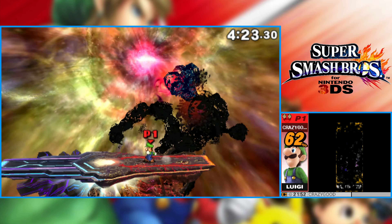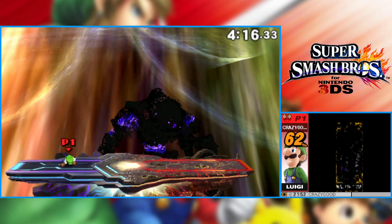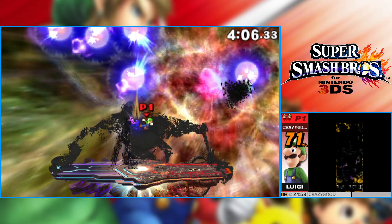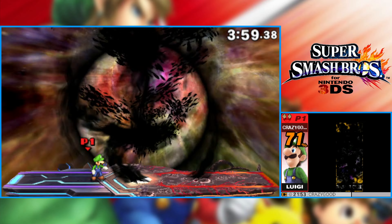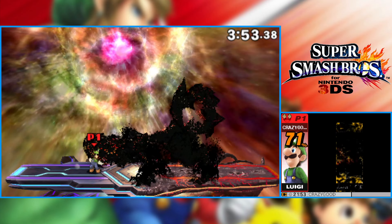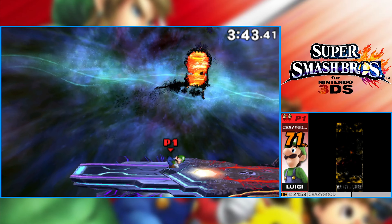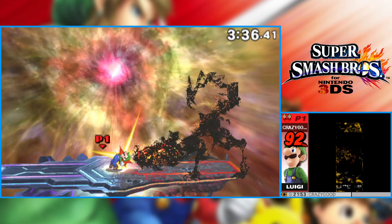Luigi can crouch and crawl, which is pretty fun. I love the Luigi crawl. Okay, Master Giants — we can take care of this guy easily. Now that we've gone over everything with Luigi, I'm just at a point where I can have a little fun. You're just beating things up. It's much better than just fighting characters, because with characters you can have different kinds of luck. With these boss forms, as long as you know the pattern, you'll have an easy time.